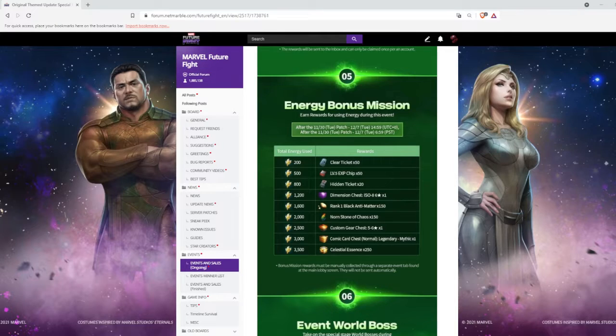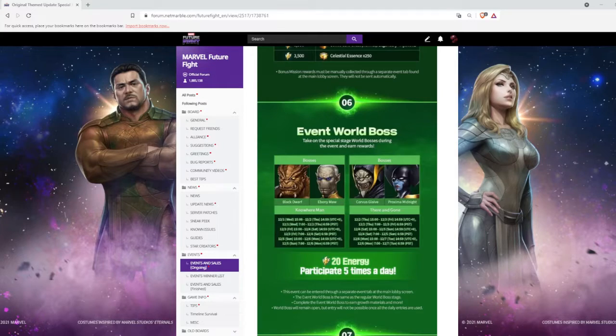Coming up at number five, we have the energy bonus mission event where you have to use 3,500 energy to get all of the rewards. It's nice to see they added celestial essence — at least we can try to get one good artifact with them.